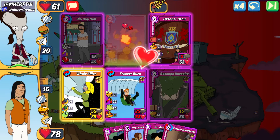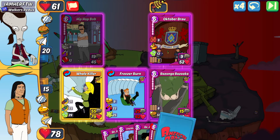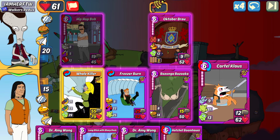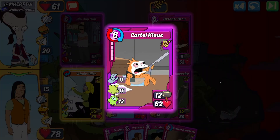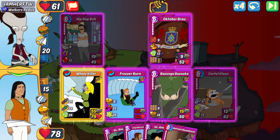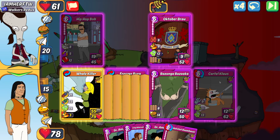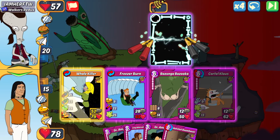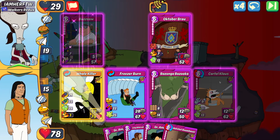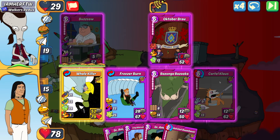The Bazanga Bazooka heals my Freezer Burn back to full HP to maximize score and make this a 100. His Hip Hop Bob is going down this turn from the Whale Killer. I'm not worried about October Brow — it won't break through my Bazanga Bazooka shields. Everybody's now back up to full. I Am Her drops a Buzzsaw — lots of HP and 7 payback — but I have the shields. I'm going to combo Whale Hunter Amy anyway to put Whale Killer's attack way over there to one-shot the Buzzsaw.